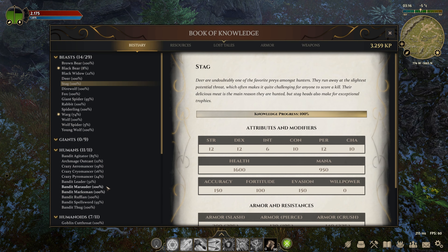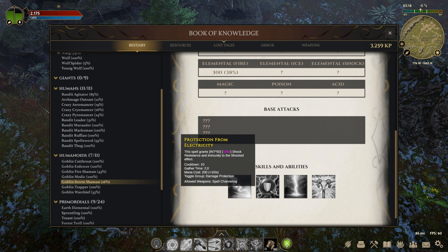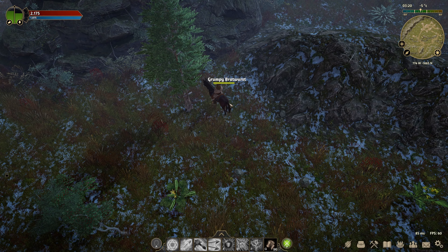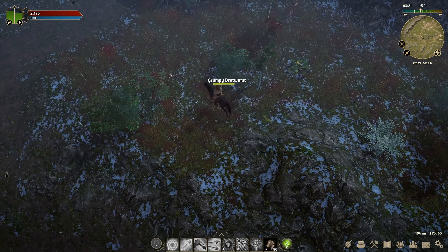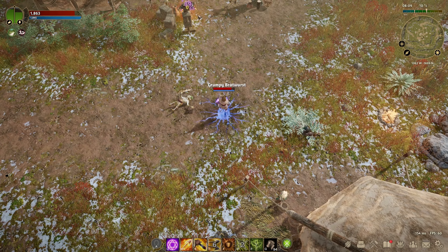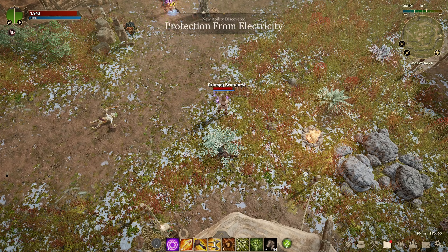After you've done a full round inside the goblin camp, look at your booklet and check how far you've come. In my case it's only 16% — we need to get to 40%, which means there are still a few shamans missing. Now run along the hotspots until you've unlocked the Protection from Electricity ability. Each shaman gives 3 to 4 percentage points, so I have to shoot at least 6 more shamans.